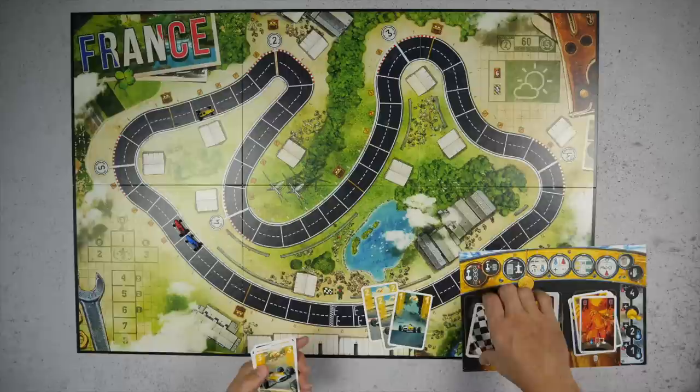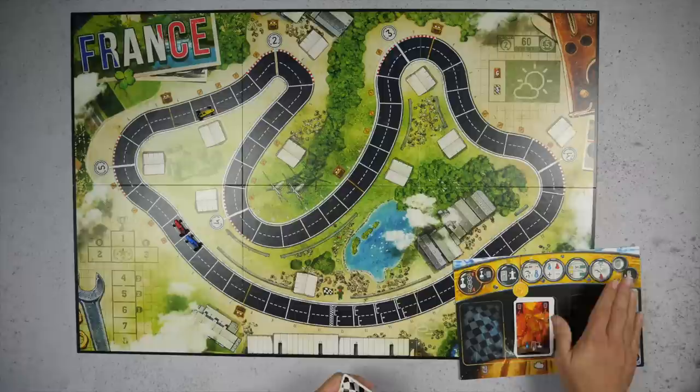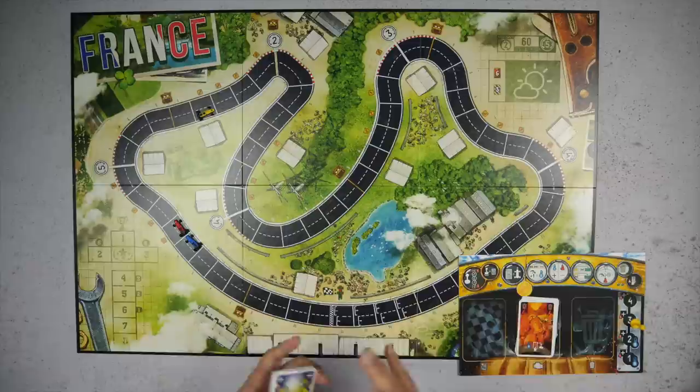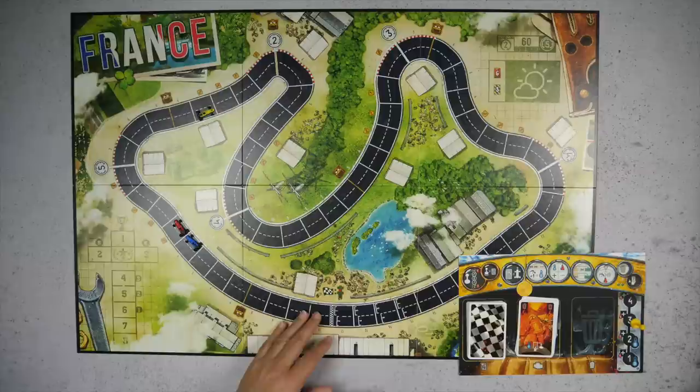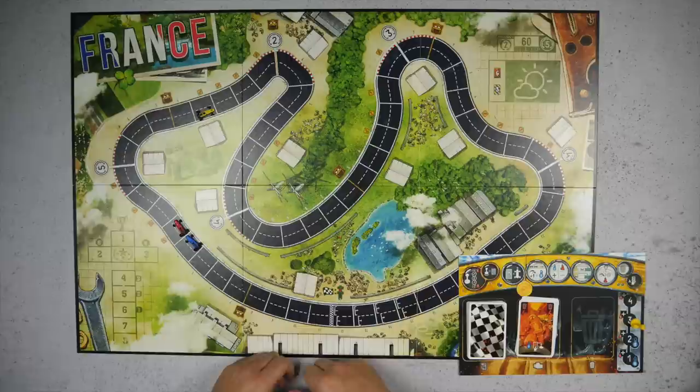As your deck of cards runs out you shuffle it up and give yourself a refilled hand of seven. All of those heat cards are going to start making their way into your hand, clogging you up. You'll have stress cards messing with you that need to be played — otherwise they destroy your hand size by being stuck. Generally that's the idea. The race is two laps; whoever makes it past the finish line first on the second lap is the winner.